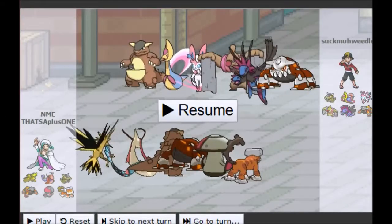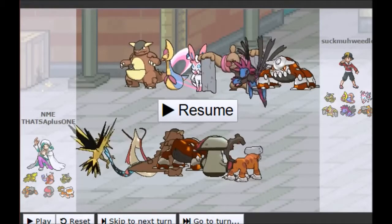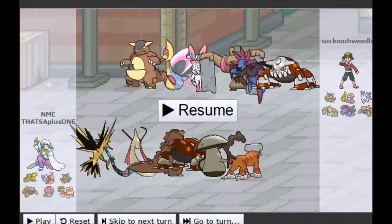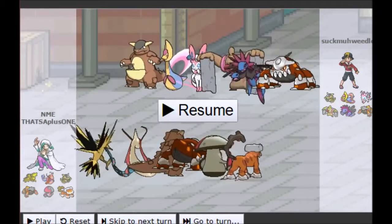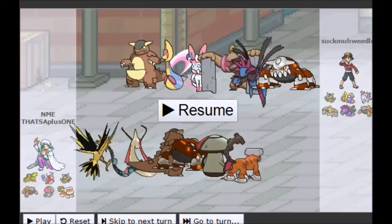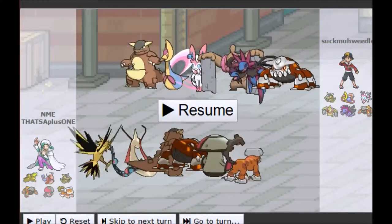Hey there YouTube, Vatsa here bringing you guys a really cool VGC battle against a Trick Room team. It's not a super obvious Trick Room team, but looking at Conkeldurr, Sylveon, Heatran, and a potentially slow Kang, it gives off that aura of Trick Room without actually demanding it.